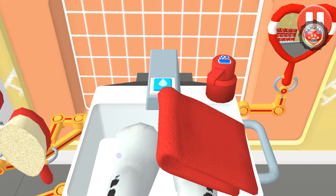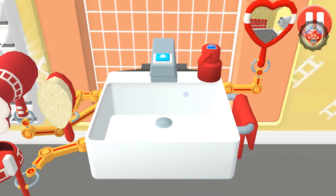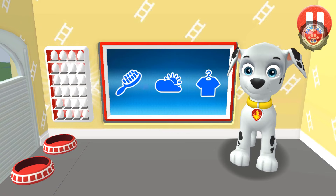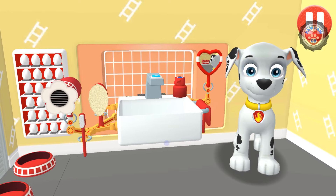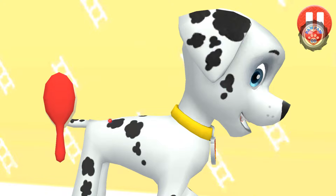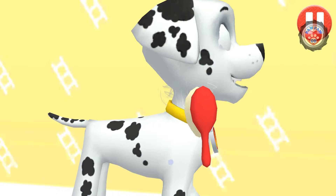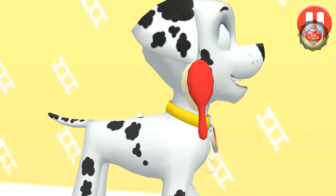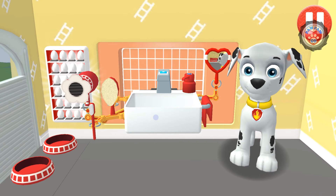Time to dry off. Tap the towel and drag it back and forth over the paws. My paws smell sweet! Tap and drag the brush over the pup's messy hair. That's some good grooming! I look terrific!